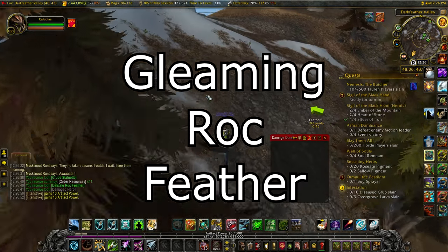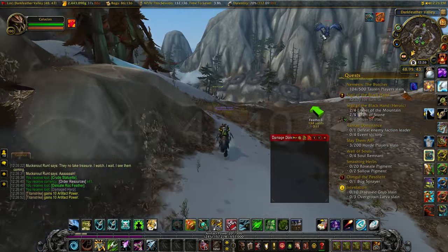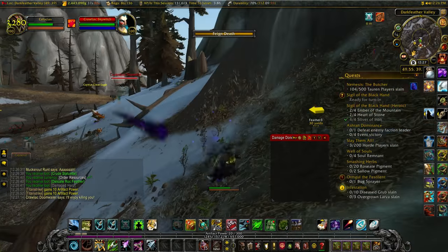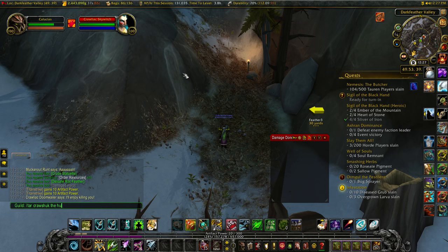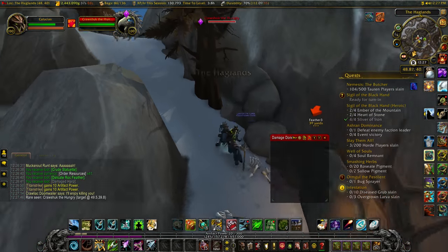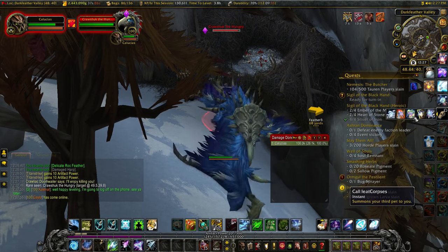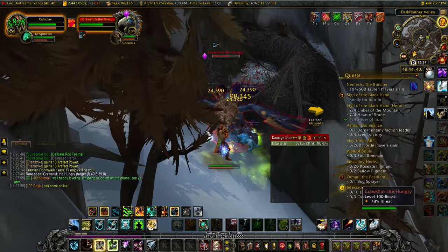The next part is the Gleaming Rock Feather at 49.4, 40.4, and it actually drops from a rare. From that same location we're just going to follow this path until we get there. Try to target the rare right now, which is called Cross Shunk the Hungry — just slash tar Cross Shunk the Hungry once you get to the beginning of this path and he'll most likely be at the top. I don't think the rares have a very large spawn timer, so hopefully he's there. If he isn't, you can go to the next feather and come back — you don't have to do these in a particular order.